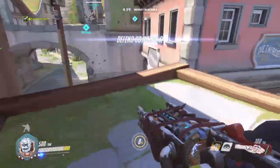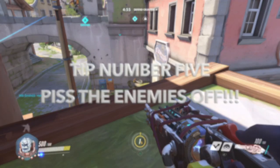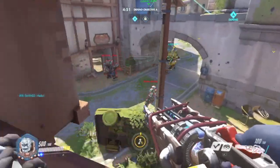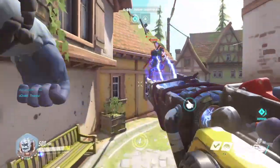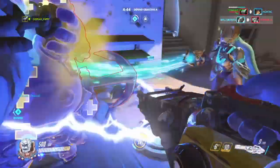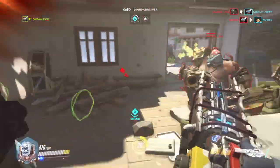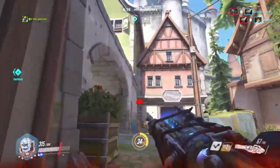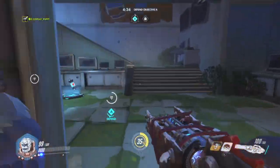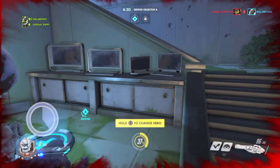My final tip is definitely: you want to disrupt the whole enemy team. The enemy team will be doing well and then you jump on them and just mess everyone around — boop them off the map, do whatever you want. No one is allowed the high ground when you're playing Winston. If you see a Soldier on high ground, he isn't allowed up there, so get up there and deal with him.